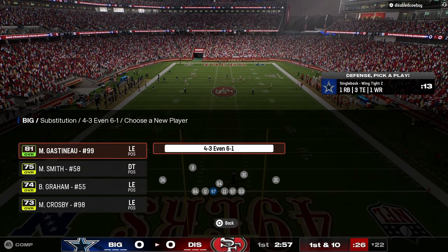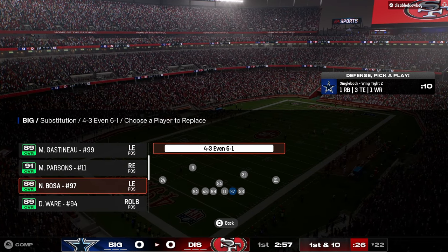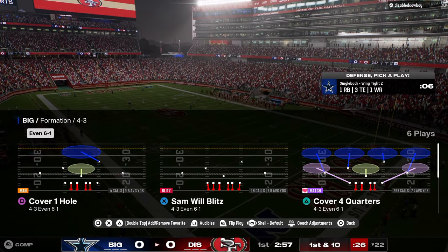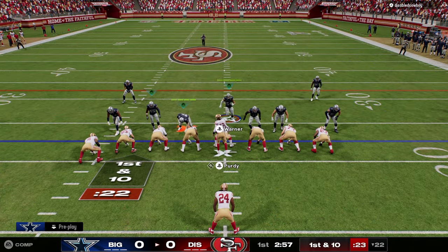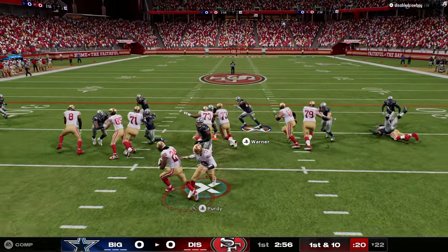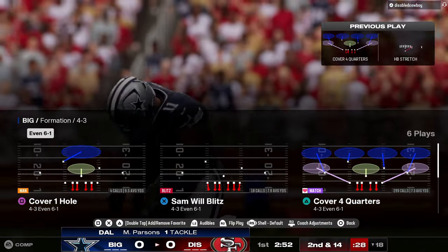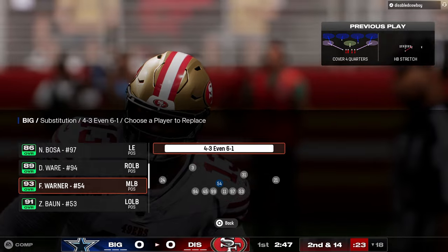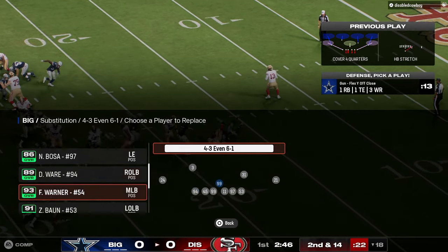If you guys want to get access to that, it's linked down in the description below. 6-1 is really good right now in my opinion — it's kind of a bend-but-don't-break defense. Gets good sheds, it's just a good formation and it's going to be a good defense pretty much no matter what. I think as the year goes on this defense always gets better throughout the year.